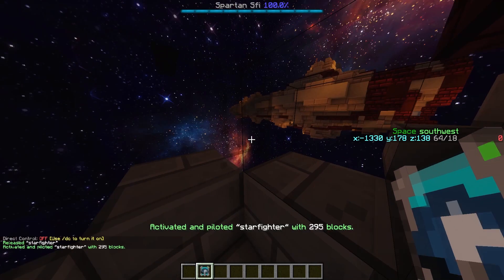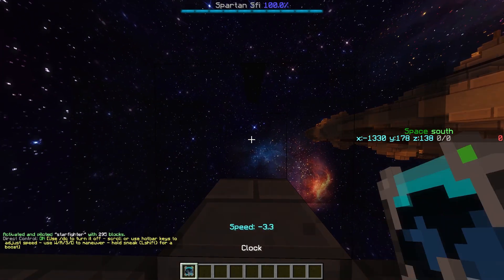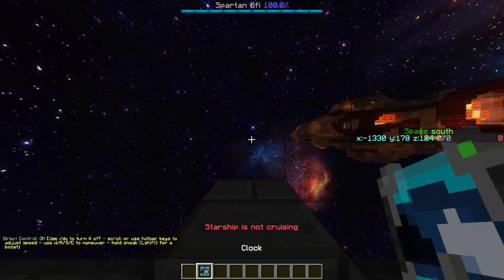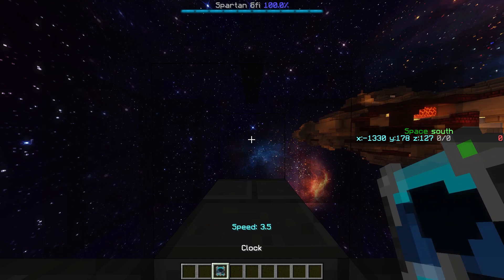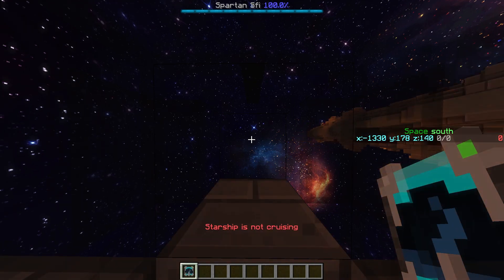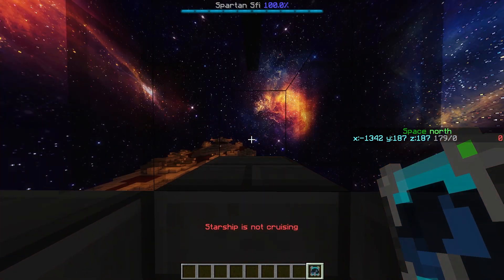When we are in direct control mode using /DC, you can control the speed at which you push yourself forward. The first slot allows you to reverse, the second is to be at zero speed, and the third through ninth slots are increments of your top speed. To go the fastest as possible, you want to scroll your mouse wheel to your ninth slot and hold shift. Shift gives you a speed boost.